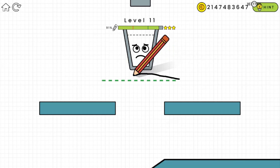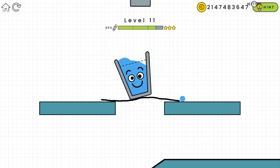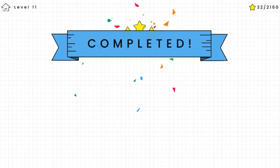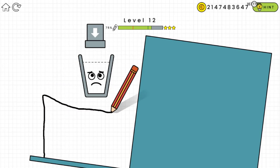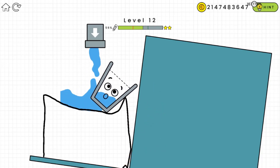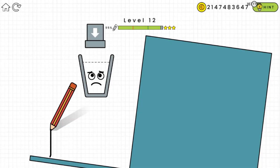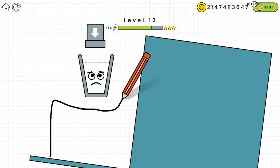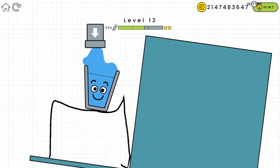We are on level 11 now. We have to make sure the glass doesn't fall — we have to keep it in balance, so we draw a line like that. I didn't make the glass stable enough, so let's try again. Yes, I got it!